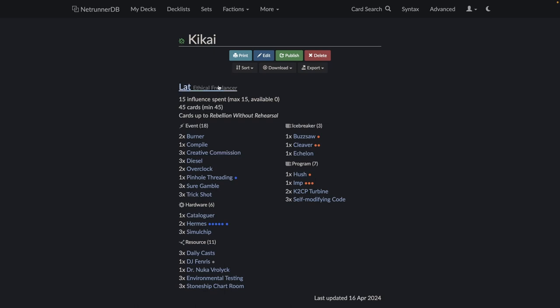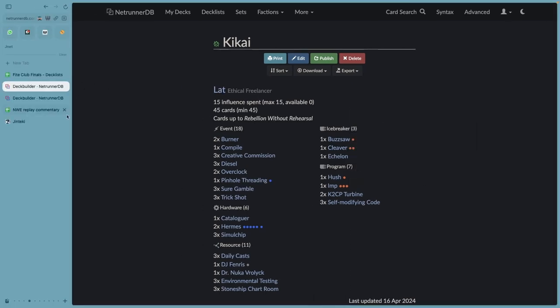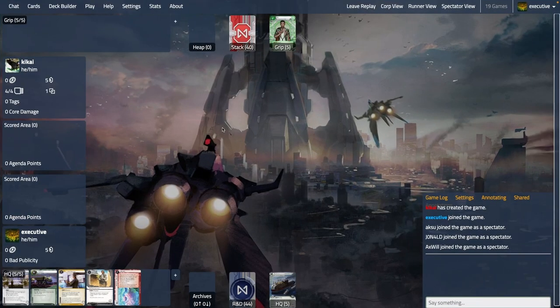This is a really strong deck — pretty much your run-of-the-mill Shaper list that is just doing good things in general. With that, let's go to the game. I'm sure there are some questionable choices in this game because I already wasn't sure about them during the game, but I'd really love to hear your opinion on some of the lines I chose.